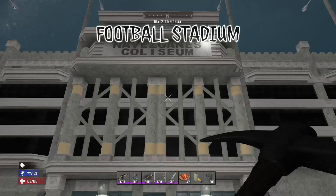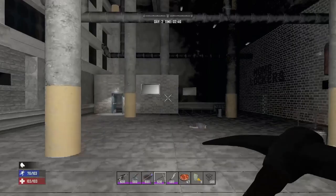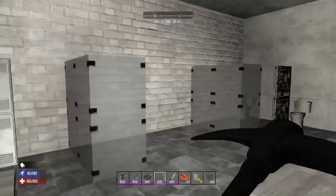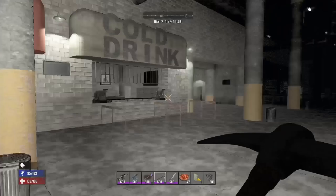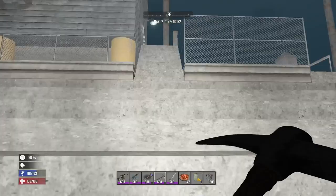I know for a fact that the football stadium only spawns in Navezgane. Inside of this POI you can find two locker rooms with multiple lockers in each. Throughout the POI you're going to find a bunch of corpses scattered everywhere and up in the top commentary box you can find two wall safes and a gun safe. This is another great location to bring your wrench to and start tearing apart all the lights and TVs, or even if you want to build a base out on the football field as it's a great flat location.